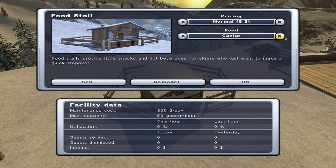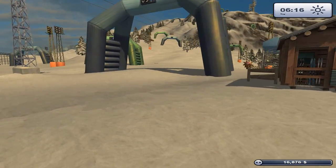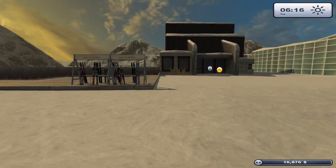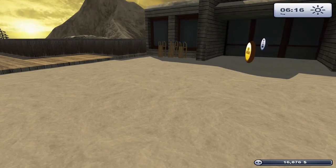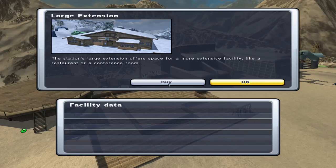We'll remodel this one and maybe put a food stall here. Let's go to normal pricing — it's going to be a nicer establishment. Salads are 130 dollars, caviar is 300 dollars a day, candy sweet shop is 150 dollars a day — same as fast food. People were asking for salads, so we'll go for salads at 135 dollars and see if we can entice the upper echelons of society into our little humble abode.